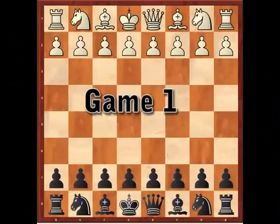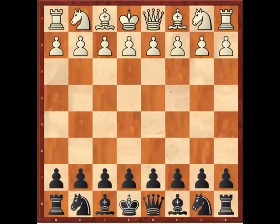Hello, International Master Andrew Martin here, and welcome to this Foxy Openings DVD on the Grünfeld. We'll be splitting the material up into two separate DVDs. On this first DVD, we'll be looking at the very important exchange variation and also the fianchetto variation. Meanwhile, on DVD 2, we'll be covering all the other remaining White systems.